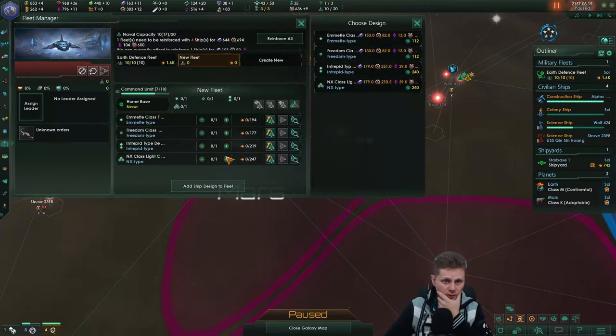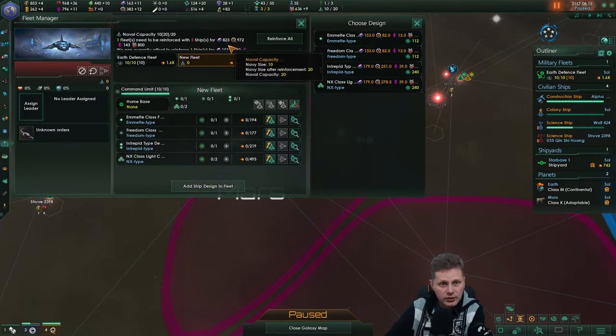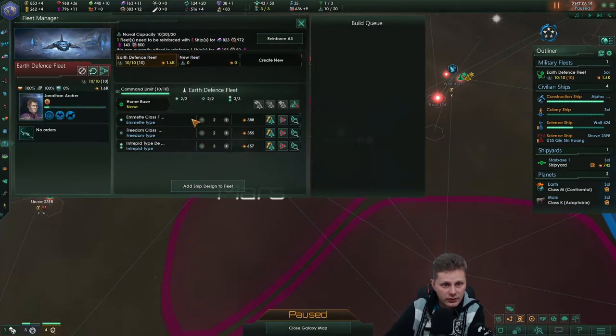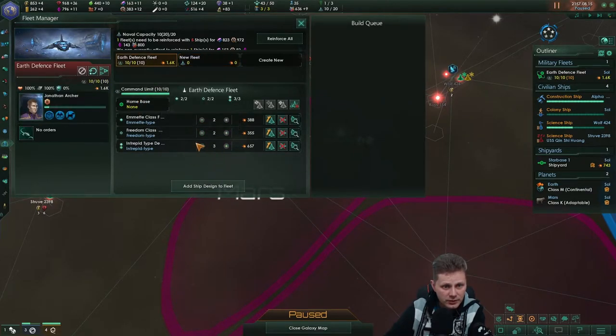We can also add one of the scout class, so what we'll do is divide the Emmet and the Freedom into these. It's at 7 and I want to get 2 of those in each if possible. We need 823 alloys, 972 gears or components. Damn shame with that actually.